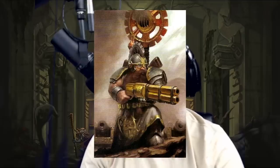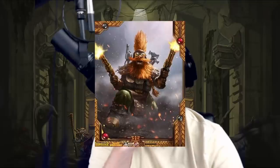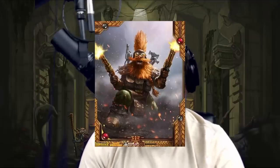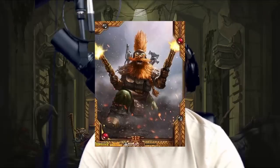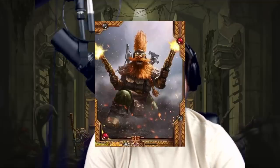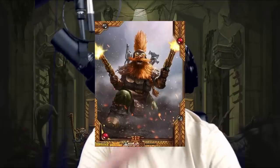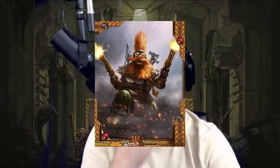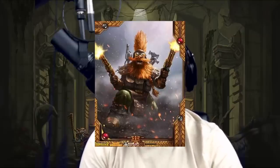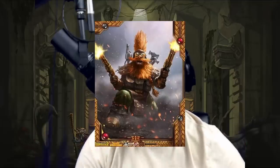The only other character it could be is Malakai Makaisson, who is also a famous Dwarf engineer — though he's also a Slayer. Malakai Makaisson is a bit of a weird character, very on par with Gotrek, Felix, and Ulrika in terms of fame. As a free LC bonus he would make a lot of sense. So it's either Grim or Malakai — I think that's beyond question.